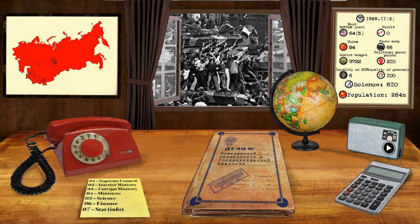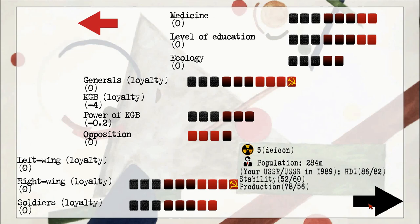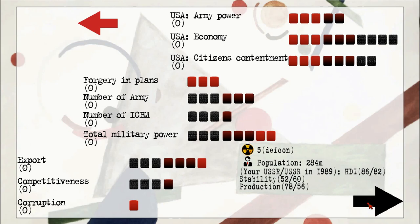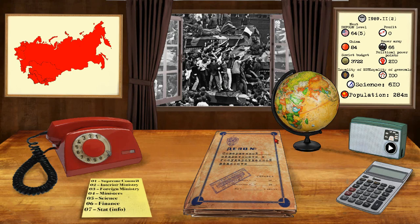Let's take a look at the support of the people. I can't see support of people — I can only see support of everyone else. I think support of people is just this page right here. This gives us more information about the loyalty, the citizen income, etc. Things are not horrible, honestly. But we are at DEFCON 5, which is the best DEFCON — it means the least likely time to go to nuclear war. So things are going okay.